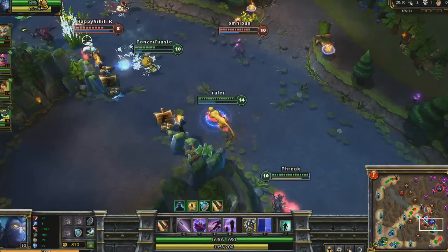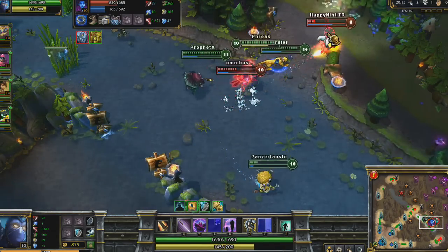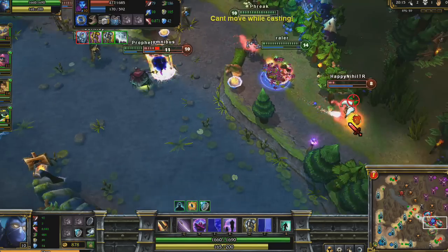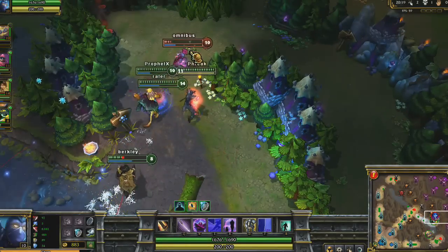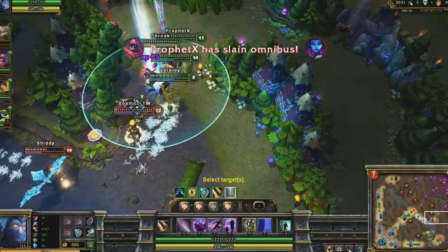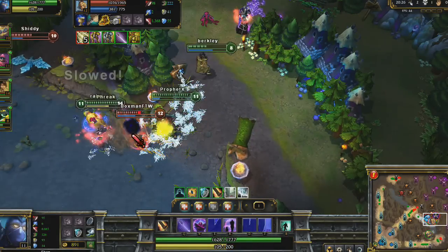I meet up with my team near the dragon. I Shadow Dash forward to try to pick off Poppy, but Ghost gets her out of harm's way. Evelynn has been taunted though, so she becomes an easy kill as she blindly follows me around. Ezreal tries to mess with us, but Shadow Dash turns him into an easy kill.